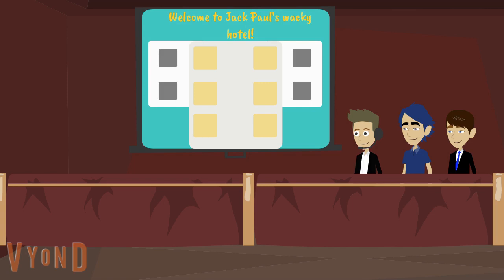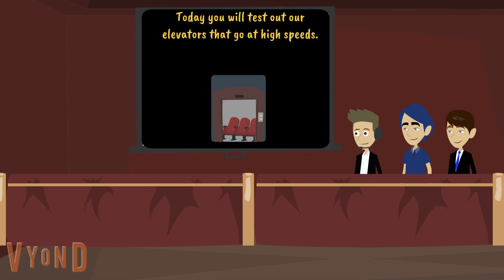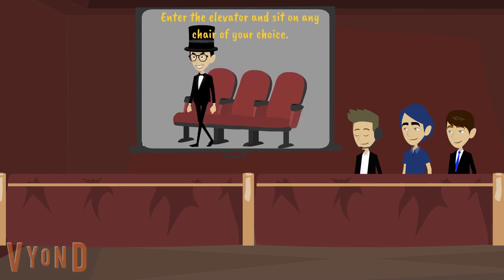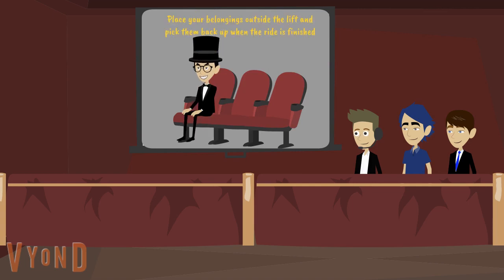Welcome to Jack Paul's Wacky Hotel. Today you will test out our elevators that go at high speeds. It only contains three seats at the moment, however this may change after testing. Enter the elevator and sit on any chair of your choice. Place your belongings outside the lift and pick them back up when the ride is finished.